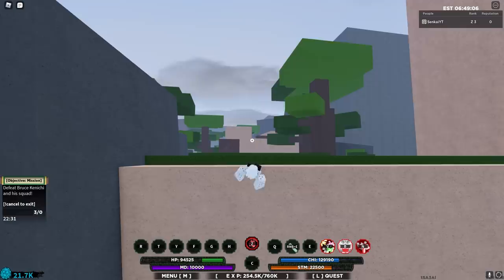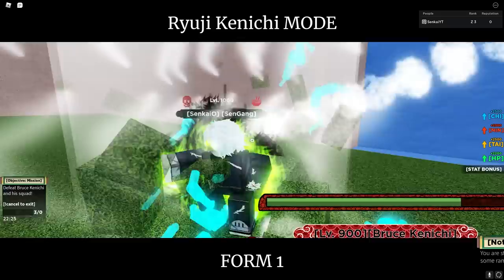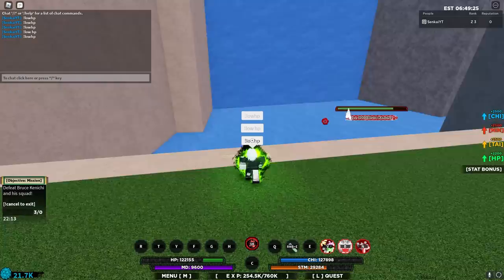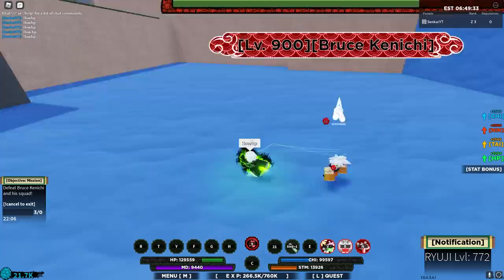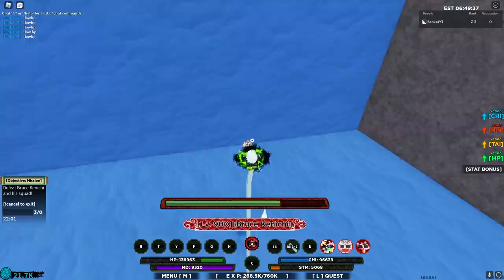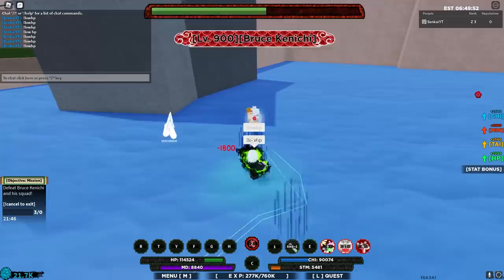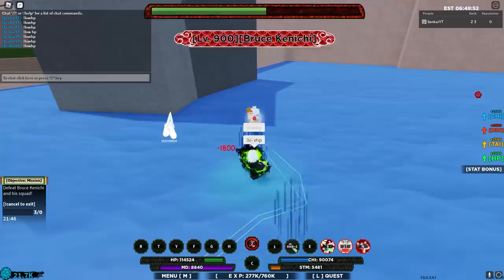I think you need to actually be at low HP for this. I went down to 94k health so it should work. I tried typing 'low hp' multiple times but it's not working. I'm not sure why — maybe it's glitched right now, or maybe I need to be under 50k HP. Real Games showed it working in a video, so maybe they're still adding it. Let me keep trying — maybe I need full stamina or to be lower health.